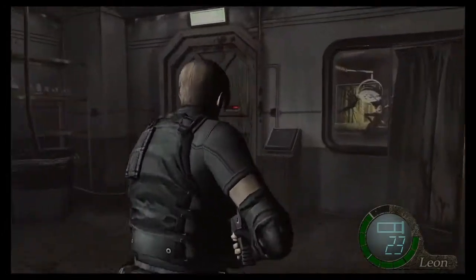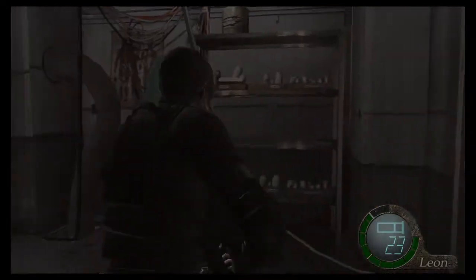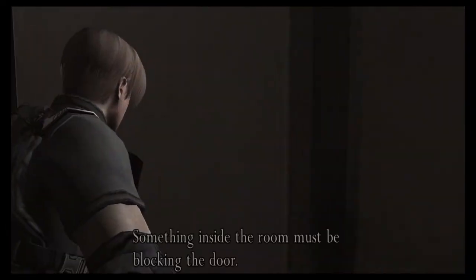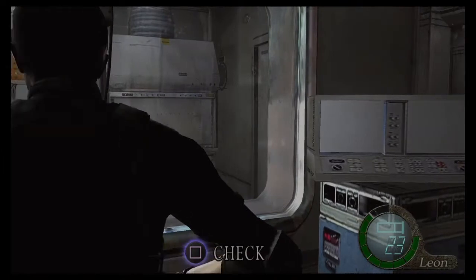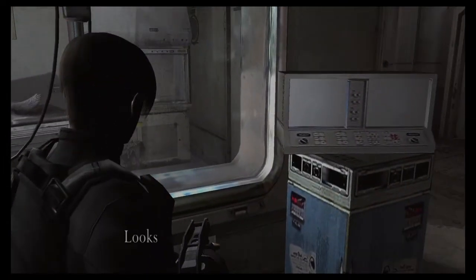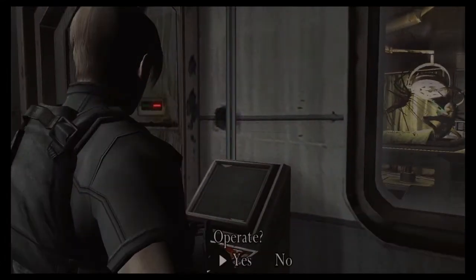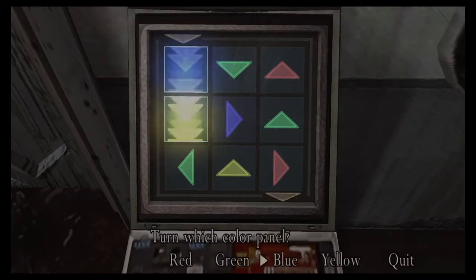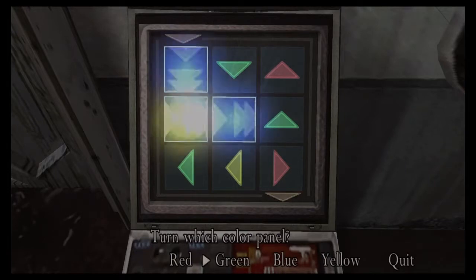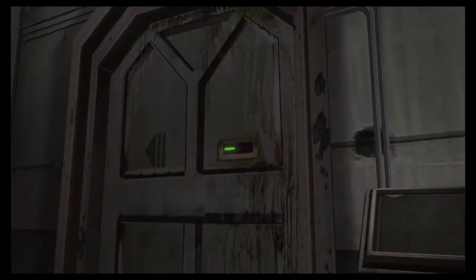Why is the camera so close to me? The door's locked. There's something inside the room — must be blocking the door. What's blocking the door? It's on the blue, yellow, green, and red. Very secure system.